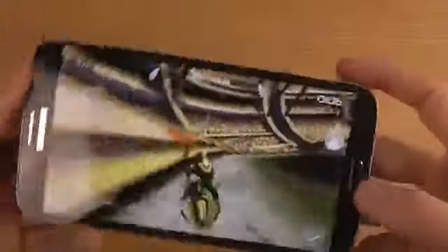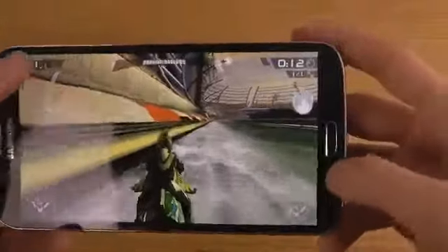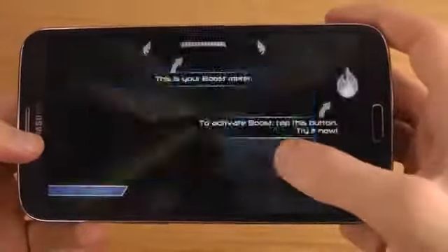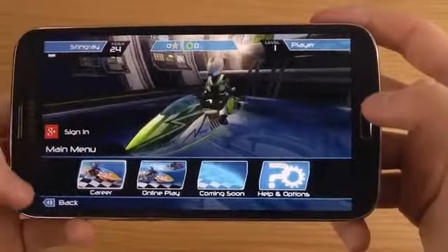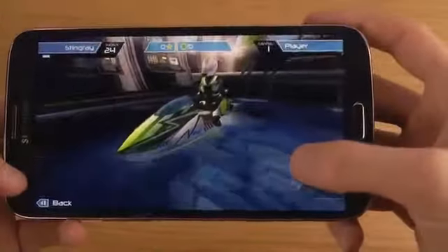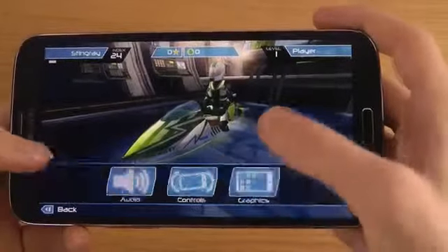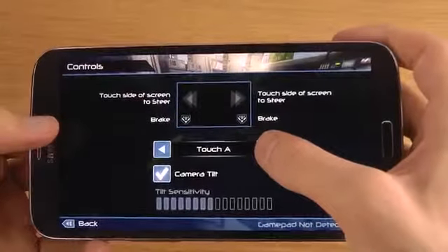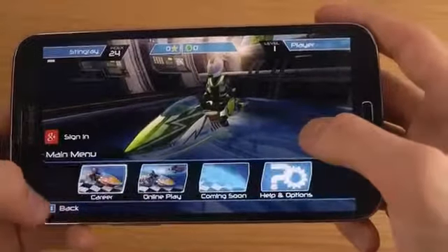Of course you do get some instructions here on how to play. Let's see if we can change the game controls. I'll skip the tutorial. Let me go into the menu and find options — settings, controls. Touch side — okay, I suppose that is the one I do want. I do prefer that one.